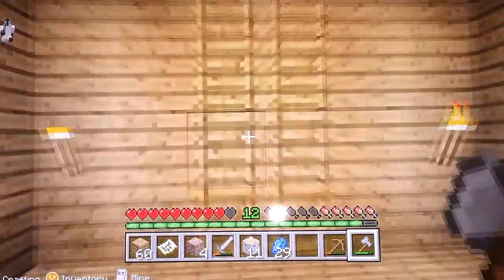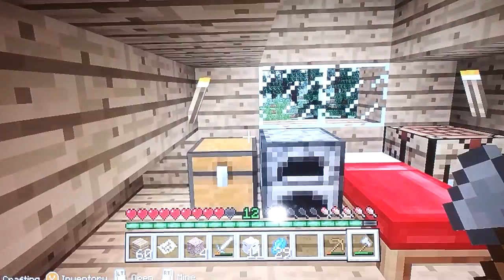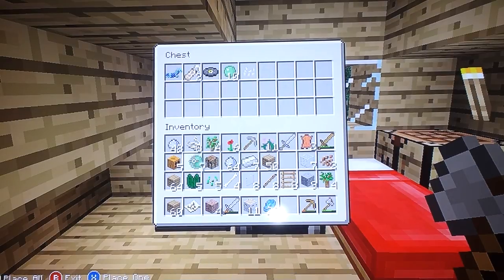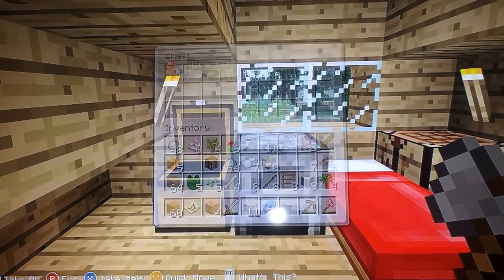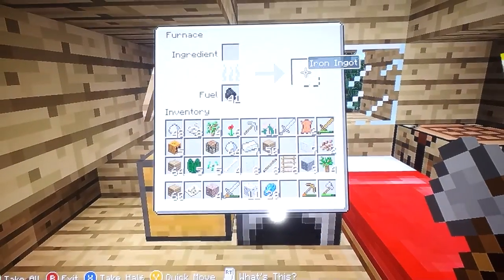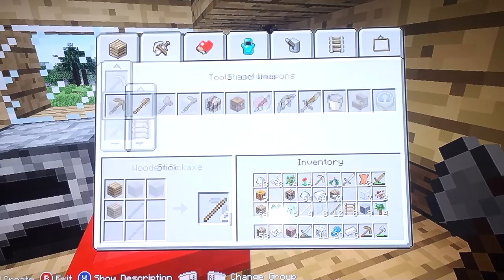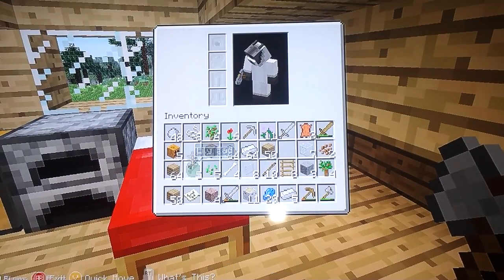Oh, the iron! It should be cooked. There are some slime balls and name tags too. Let's make an iron shovel - sticks and a shovel head - and we need to dig out loads.